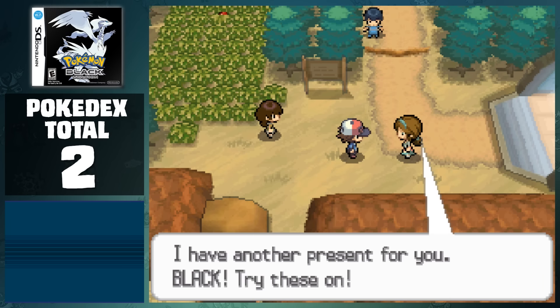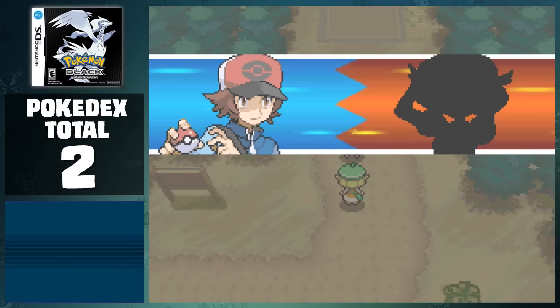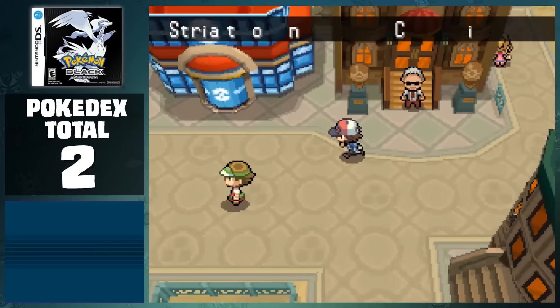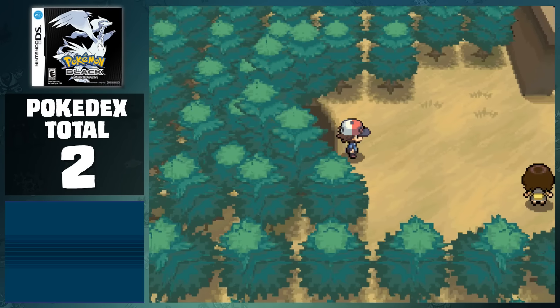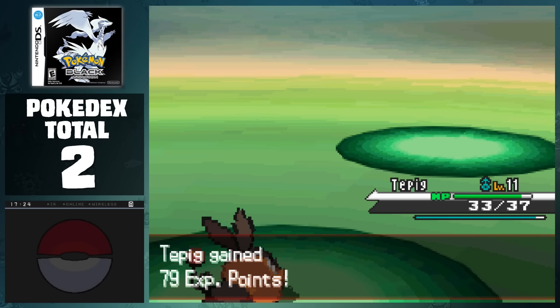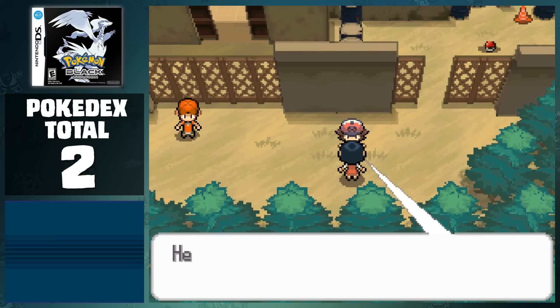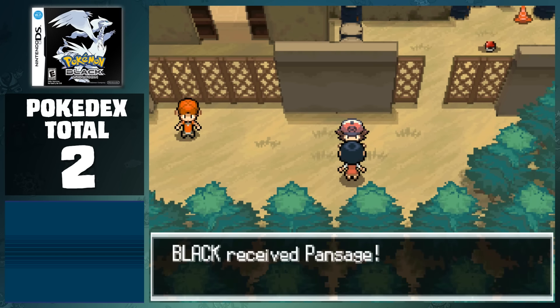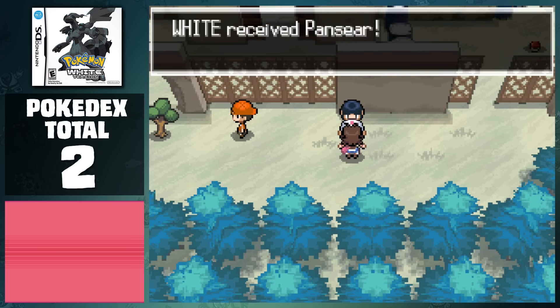After defeating him, we head to Route 2, where our mom allows us to run, and we battle Bianca before eventually reaching Striaton City, home of our first Gym Leader. Before we start collecting any badges, we're going to head east of here and enter the Dream Yard. Although we have to come back here soon, if we take care of all the trainers, we can talk to this woman at the end, and she'll give us a Pokemon that will help counter our upcoming battle. In Black, we receive Pansage, and White receives Panpour, bringing the total to 4 Pokemon.